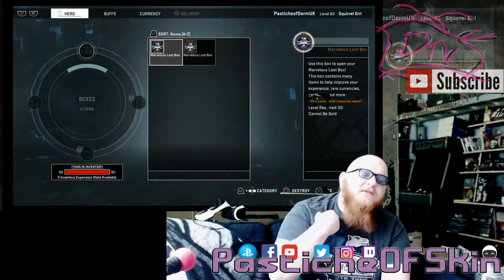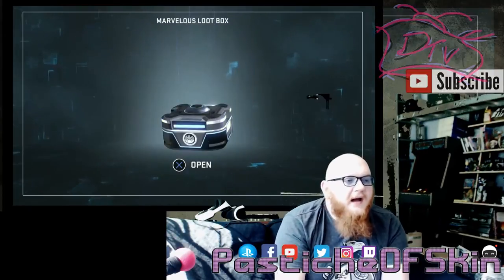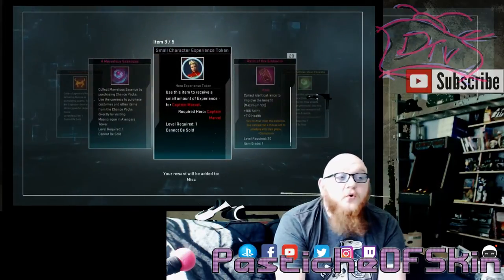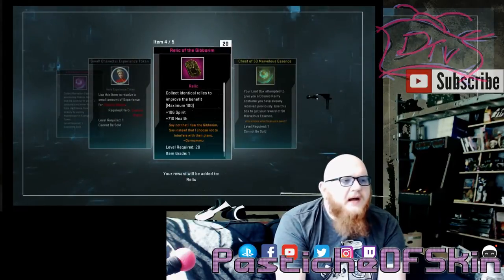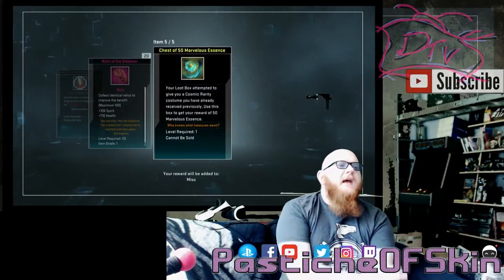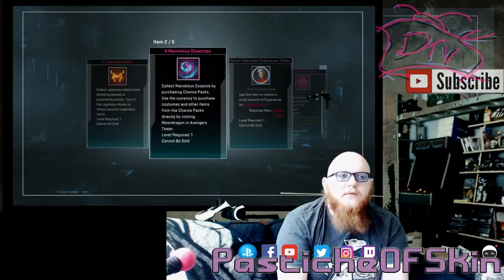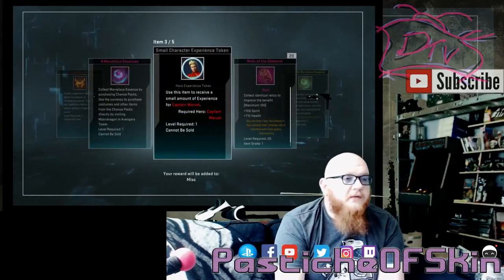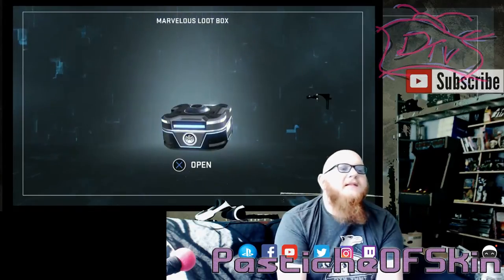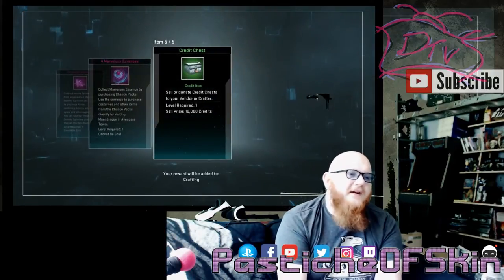Finding four costumes in 13 boxes isn't bad — it feels like costumes are a lot more common now. Five legendary marks, four marvel assassins, and an experience token for Captain Marvel who I already have maxed out. A relic of Gebrim — awesome, those are good for health and spirit. A chest of 50 marvelous essence — so I've got at least one costume's worth of essence from a single crate. Down to the last box now — lucky number 13, what have we got?